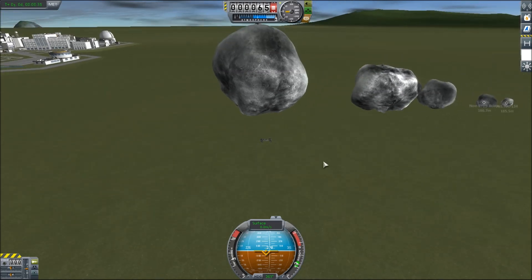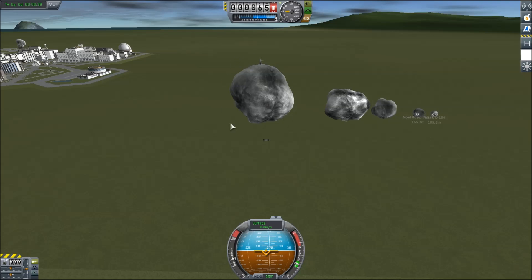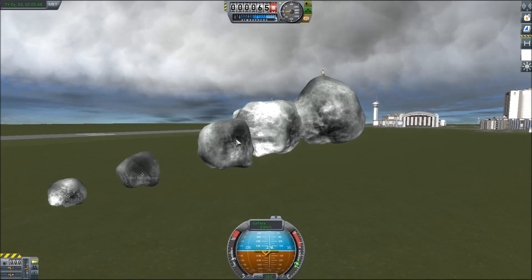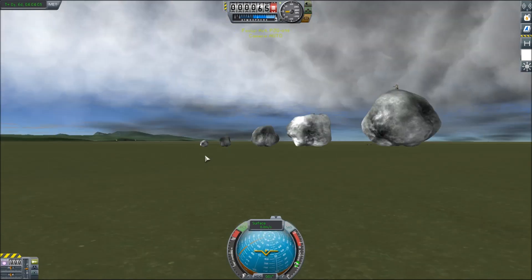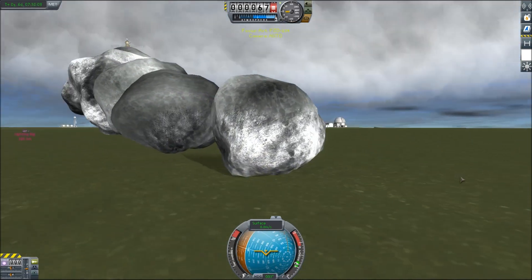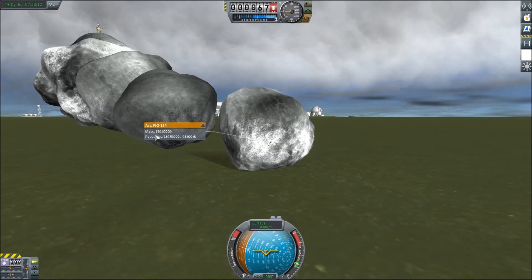The landing of the asteroids was really hard. I found the easiest one was ironically the biggest. Here's why — the mass. I think the game's broken, because if we switch to any one of these, we're tiny — this is the tiny one, look how small it is. But if I right-click it, it says it weighs 150 tons.